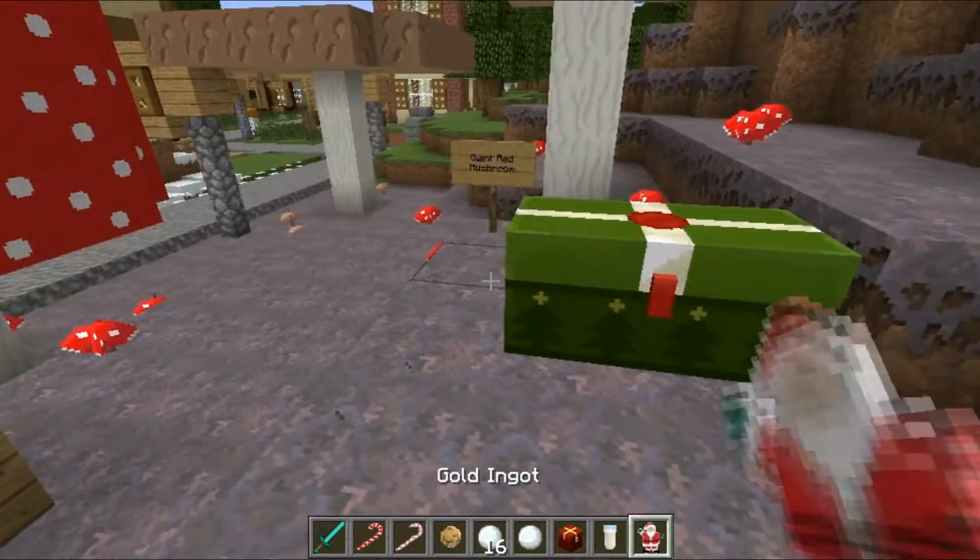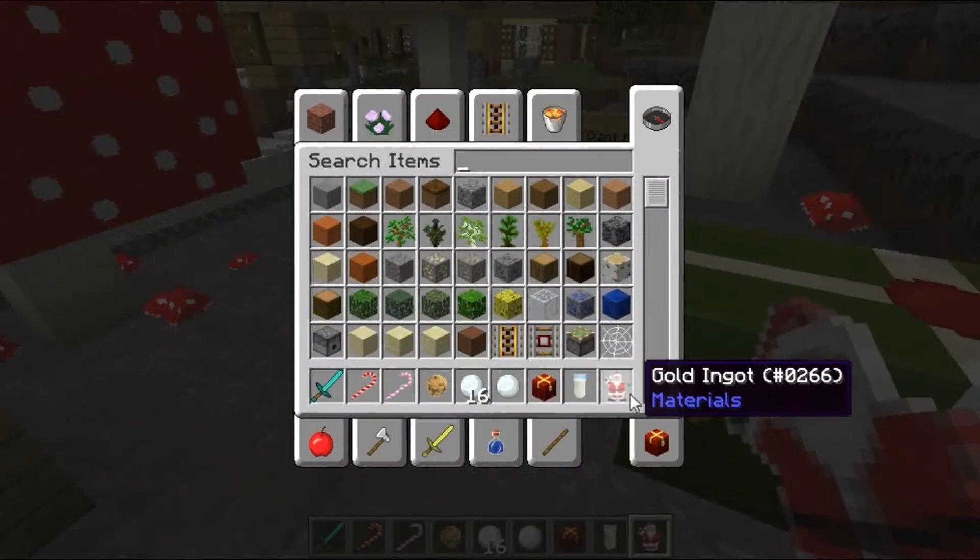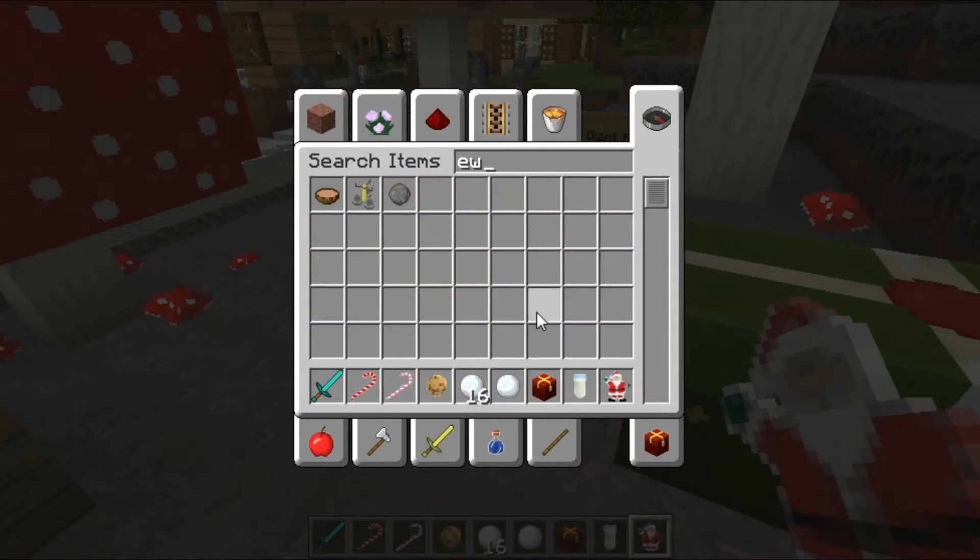A cup of milk — of course it's a little bucket of milk. And a gold ingot which is, I don't know why a gold ingot is Santa, but that's pretty cool.